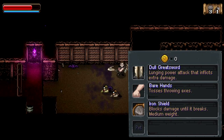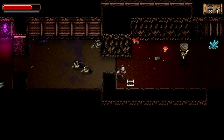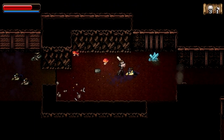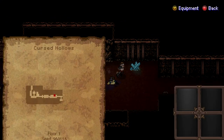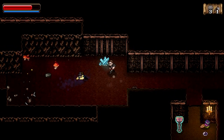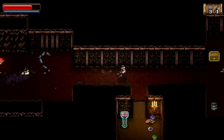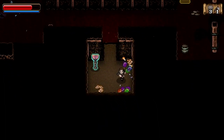Each hero has their own unique set of 3 items that they always start with no matter what. Some heroes like the warrior have a limited amount of secondary equipment, which gets replenished through item drops from random monsters and the chests found throughout each floor. Wayward Souls' biggest selling point is by far the ember forges.